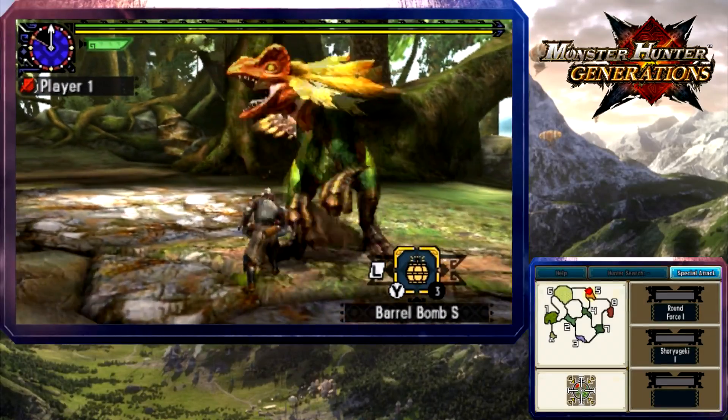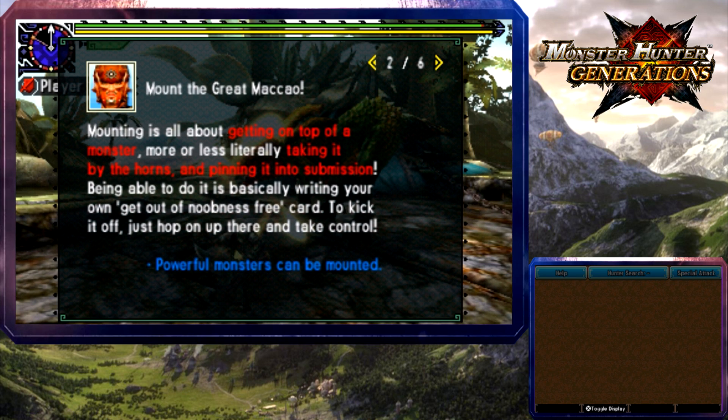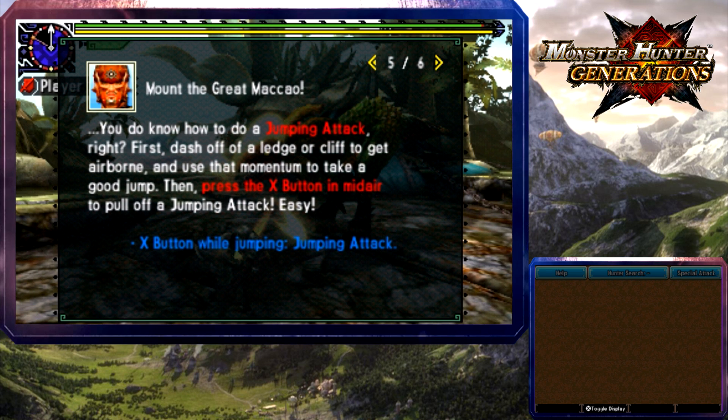Handling pretty well for a rookie — I took one shot, I dealt one. The game is going to teach me an advanced technique called mounting: getting on top of a monster, taking it by the horns, and pinning it to submission. Use mounting to make them topple over — suddenly you're the real monster in battle. Land a jumping attack on the monster using the X button in midair; dash off a ledge to get airborne.